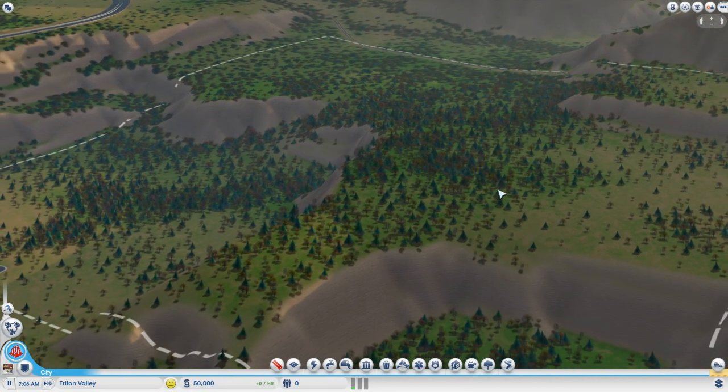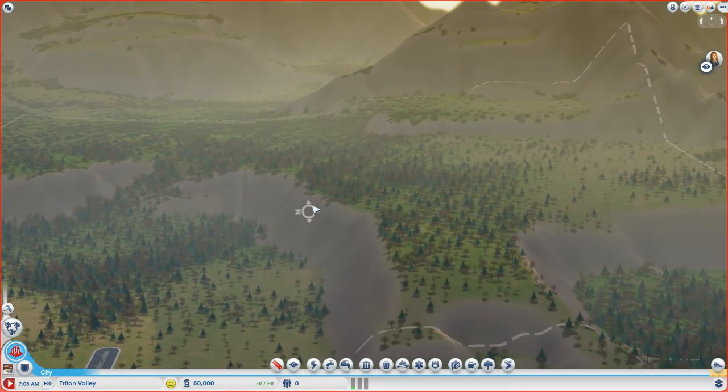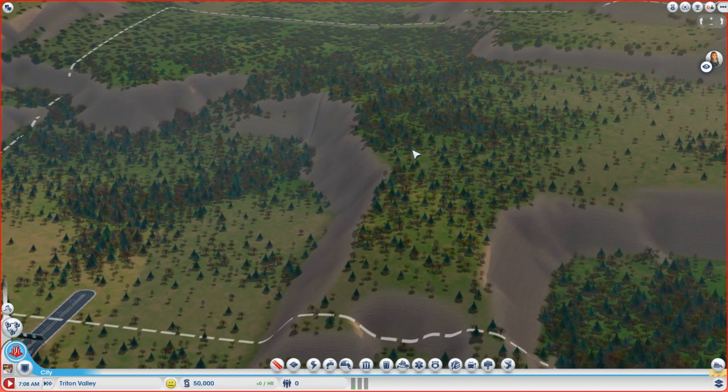Here we are in Triton Valley — it's quite mountainous, but we will work around that. I'm going to pause time here for a second while I plan things out. Since we know ahead of time what our specialization is going to be, we can check where the coal is located and make sure we build the city around those locations.